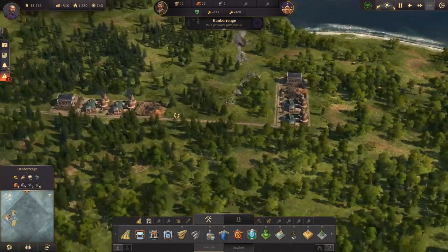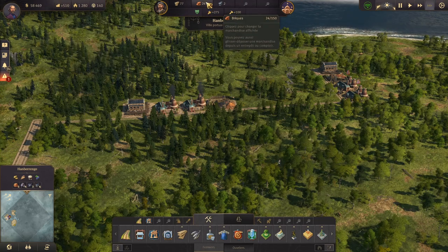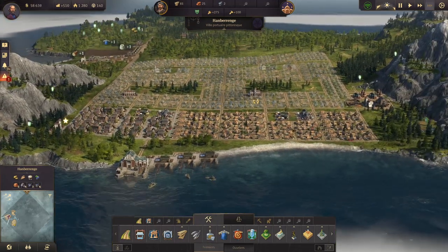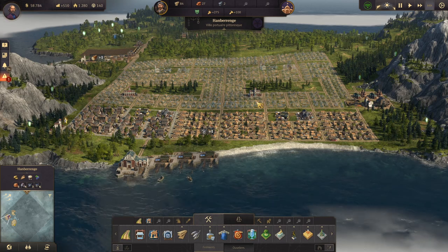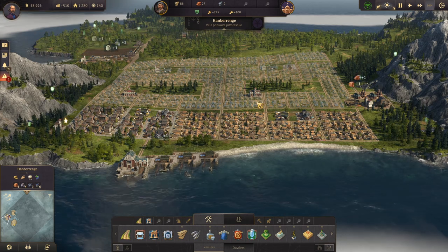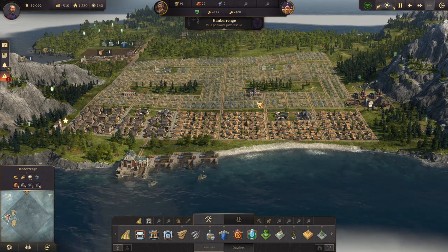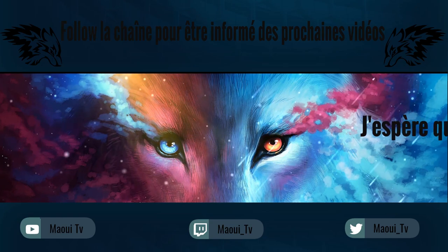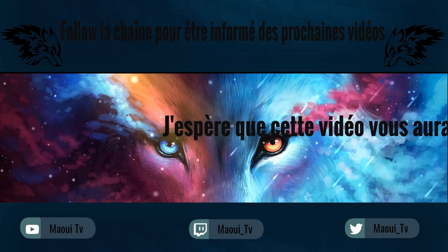On les a tous. On en a trois : un, deux et trois, ils tournent. On a encore de la main d'œuvre. On a perdu un peu d'argent mais au moins la briquetterie va tourner correctement en fonction du bois et on va rapidement en stocker, et là on est opérationnel. J'espère que cette vidéo vous aura plu. Si vous avez des commentaires, laissez-moi un petit message. N'oubliez pas de vous abonner, c'est gratuit. Vous pouvez aussi venir me voir sur Twitch tous les soirs sauf le dimanche. À très bientôt, bye bye !